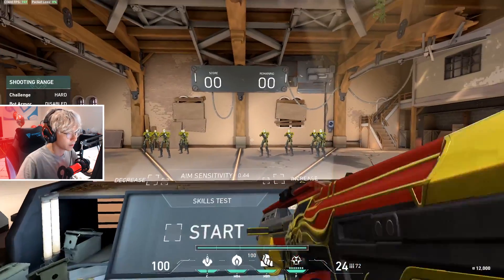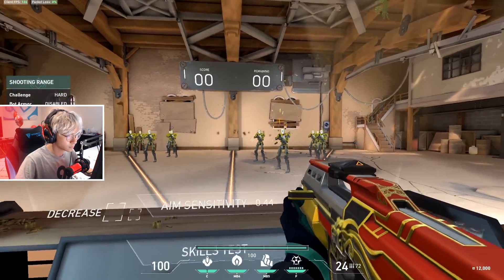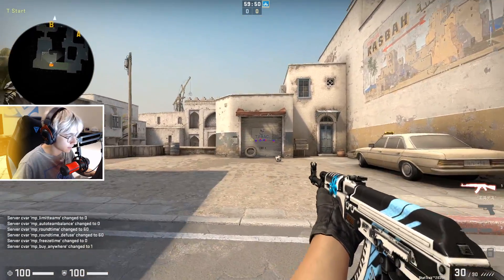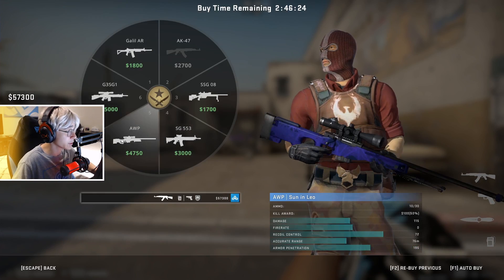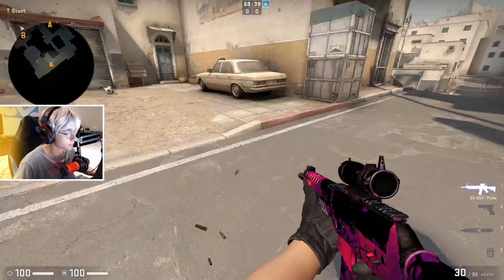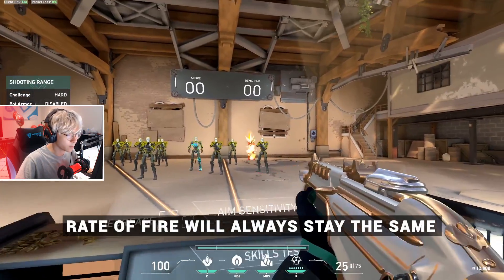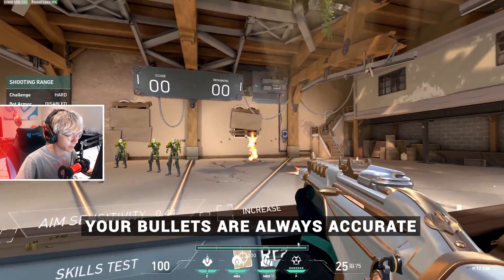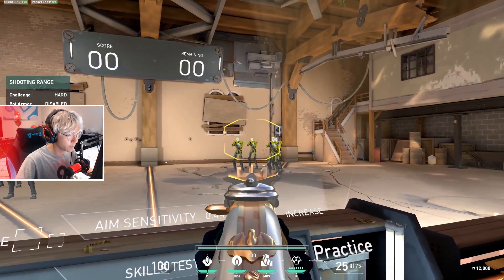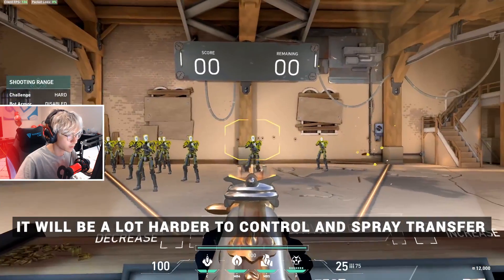Another example is the Bulldog, which is fully automatic in hipfire, but switches to burst when ADSing. Basically every gun only allows hipfire — the only guns that really allow you to use a scope are the snipers, the Krieg, and the Aug. One of the benefits to using hipfire in this game is that your mode of fire stays consistent and your bullets are always accurate. When ADSing, the main benefit is the zoomed-in FOV, which makes it a little easier to hit targets, but if you start spraying while ADSed it can be a lot harder to control.